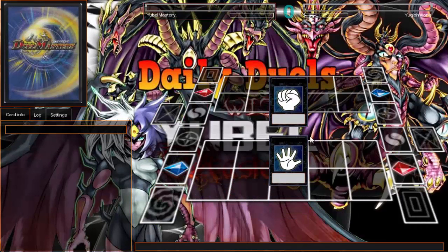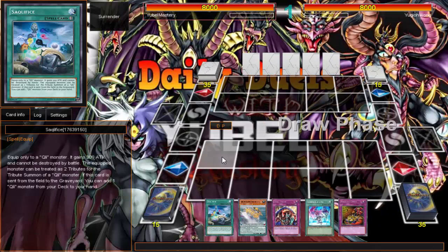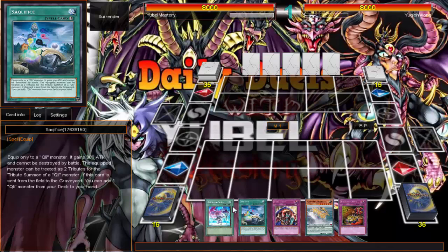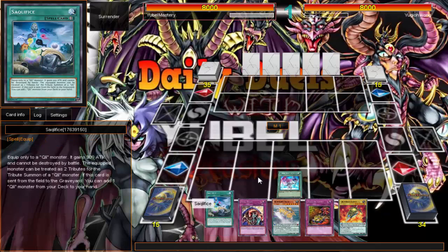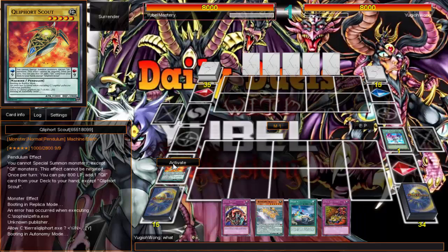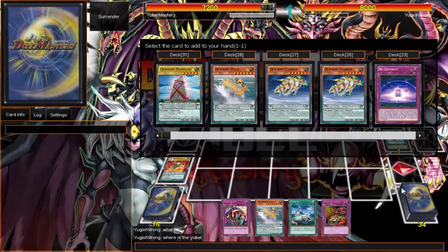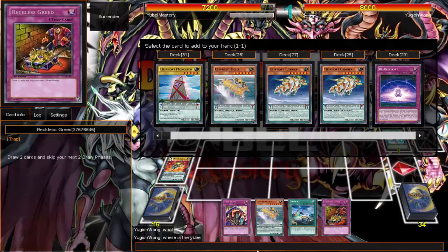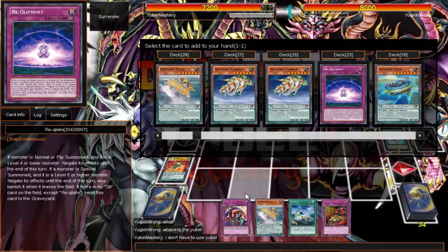Alright, last duel and then we'll do the deck profile of my makeshift deck. This hand is actually fine — this is some of the best hands you can ask for with my OCG hit. Keep getting sacrifice. I don't have to use your bell — this isn't bell time, I don't need to search for you because I already got you.